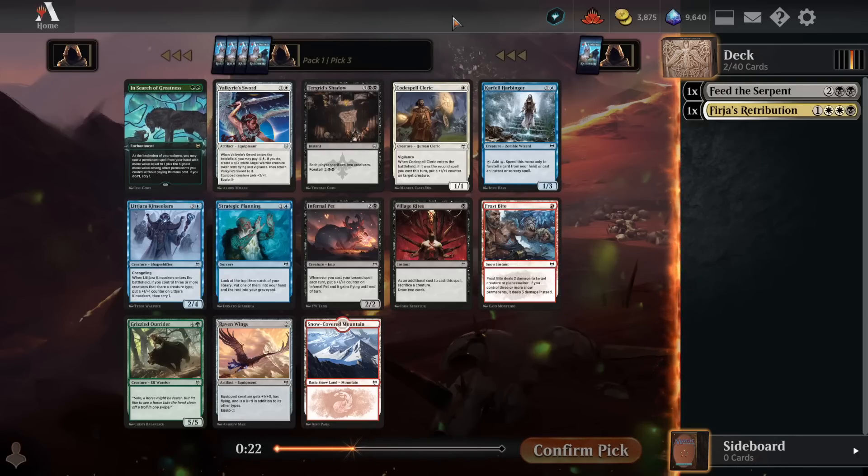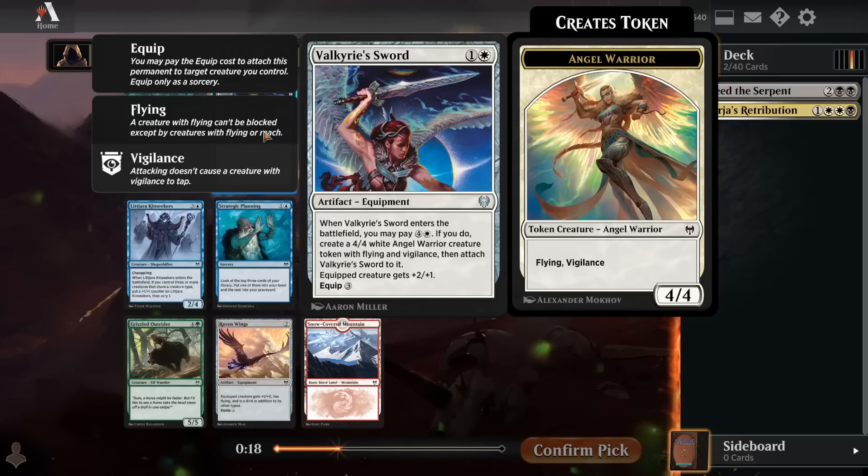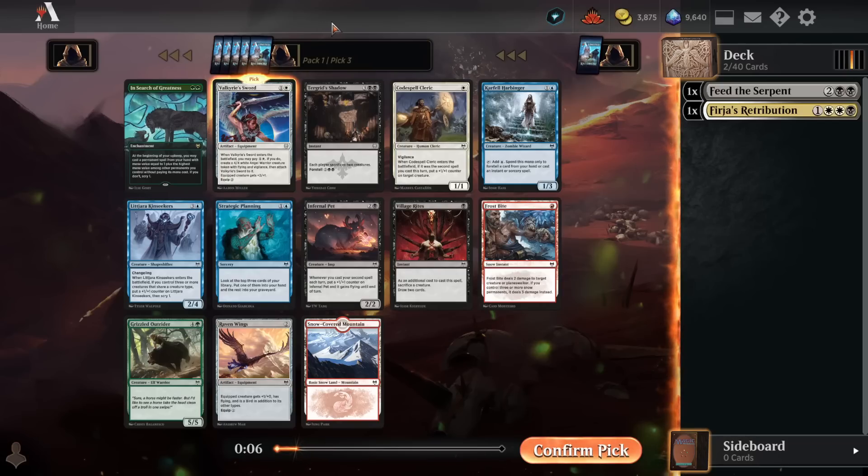That's why black is one of the weakest colors in the set — it's just not a very deep color. There are a lot of very filler cards like these 3 cards. We do have Valkyrie's Sword here, which is really slow but quite powerful: 7 mana to get a 6-5 Flying Vigilance on the board, and then you can move this equipment around later, which is nice. I guess I'll just go with that.